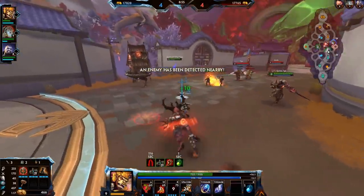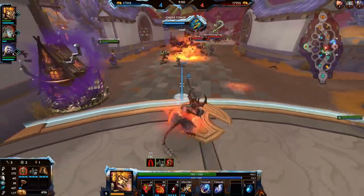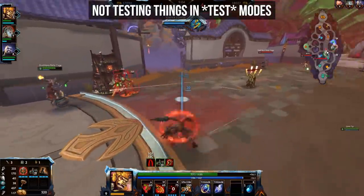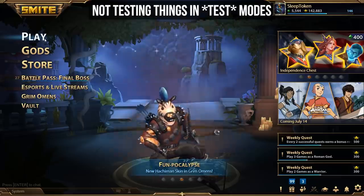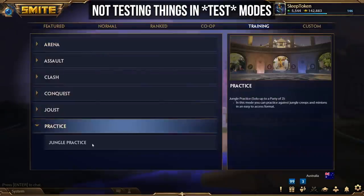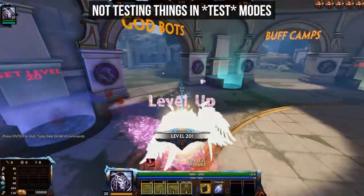The next mistake is my personal pet peeve — this is something that doesn't only affect new players but especially affects new players, and that is not testing out things. Smite has an excellent jungle practice mode that lets you try out almost everything in the game. You can level up, level down, have reduced cooldowns, and test things on various targets, on structures, on the fire giant, gold fury, and buff camps.